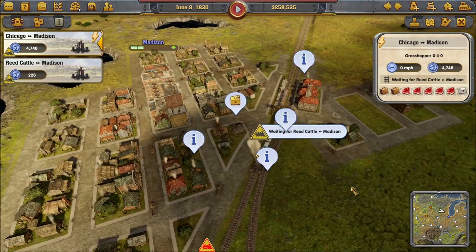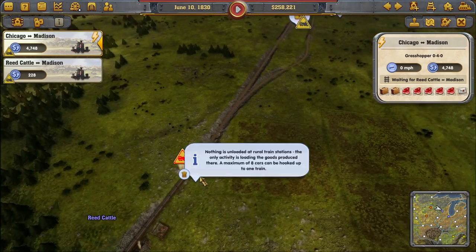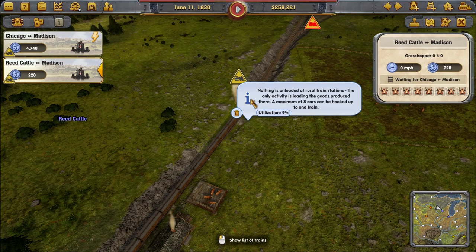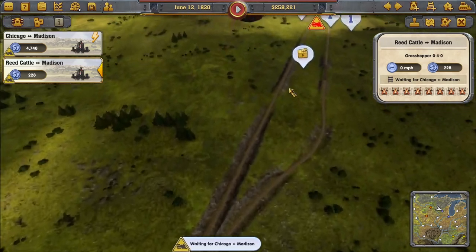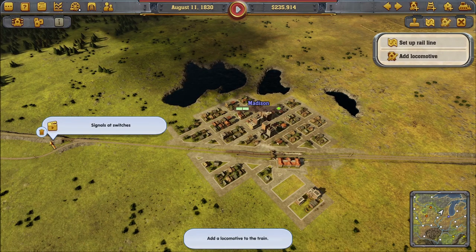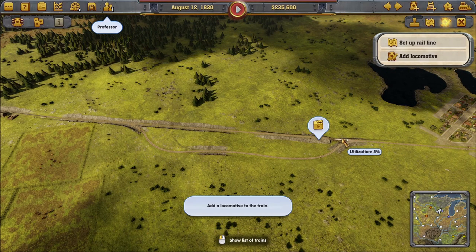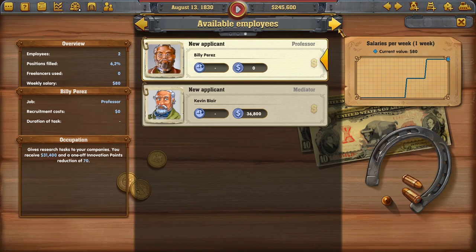There's an issue with Chicago to Madison — it's waiting for Reed Cattle. And Reed Cattle is waiting for Chicago-Madison. Nothing is loaded at rural stations; the only activity is loading goods from the producer. Guys, I had to fast-forward — it got stuck. This is the hardest thing about learning this game. We built a sidetrack, deleted the other one, and reconfigured it.